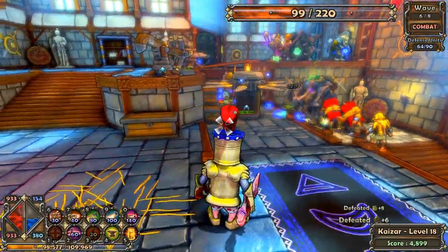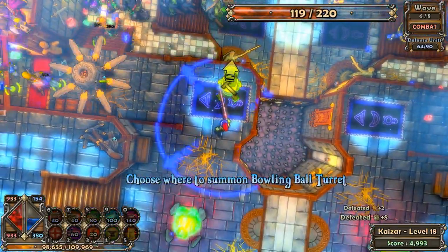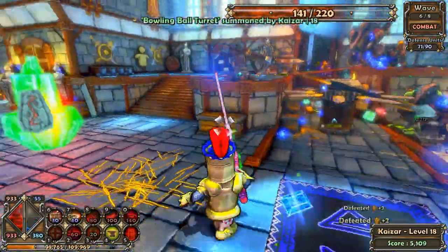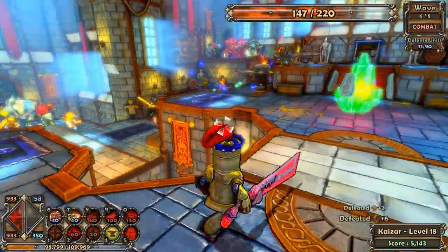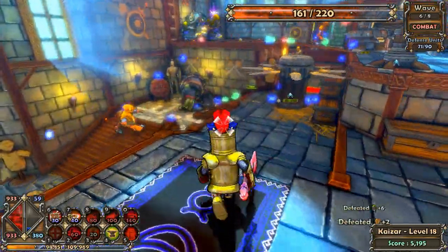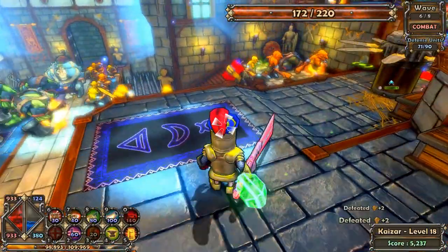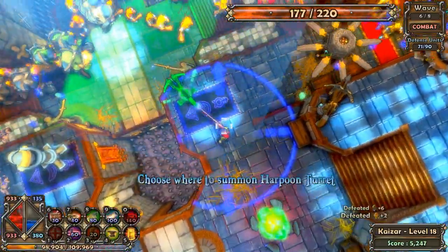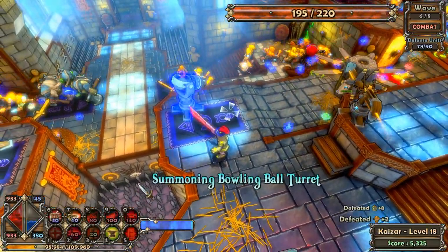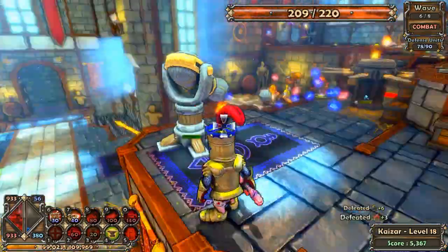We still have some defense units, so we could place a cannonball tower — let's have some fun with that. And place another bowling ball tower up here. Also, one thing I did forget to mention on this map: as you can see there are spikes down here. You don't want to fall down because just like lava it will instantly kill you.